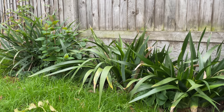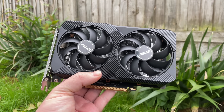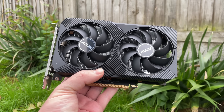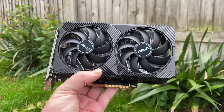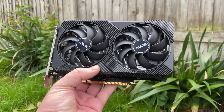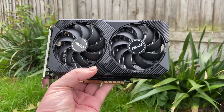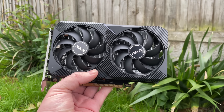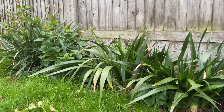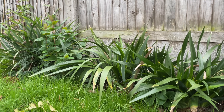Hello everyone and welcome to another video. The RX 6400 is currently the cheapest and weakest Navi desktop graphics card, and the price seems to be continuously dropping. You can usually find them for between £120 and £150 depending on the model — still a little too much perhaps, but for a brand new card that requires no additional power it's okay, and at its best in PCIe 4.0 systems.